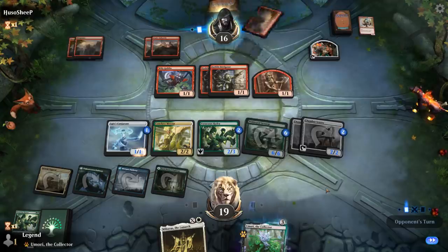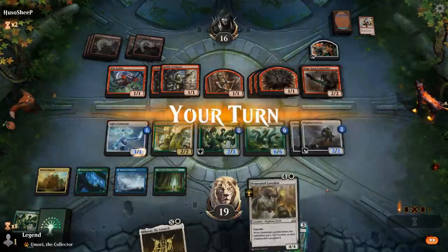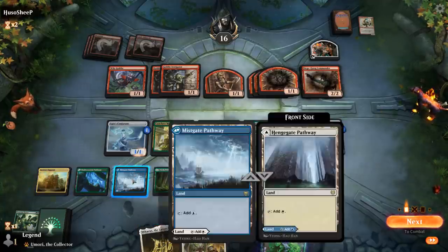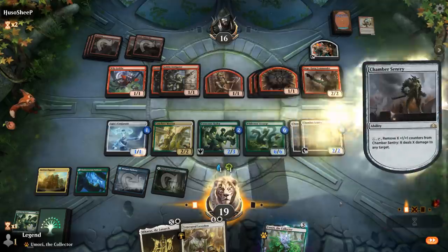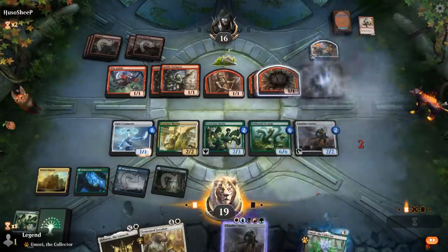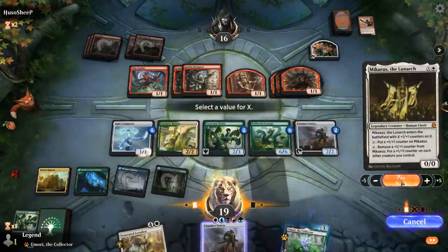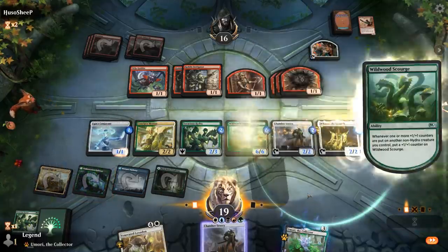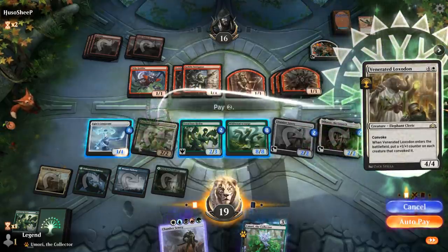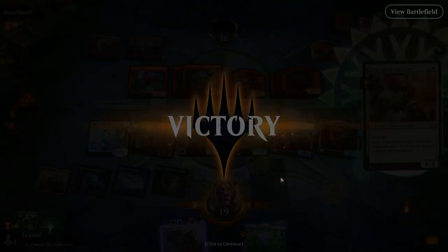Siege Gang — we can maybe take out with Chamber Sentry before it does too much damage. That's 2 mana to activate. Then we can play Michaeus for 1 and still Convoke Loxodon. We'll tap Sentry and Michaeus — Mentor and Conjurant are good convoke targets — and our opponent packs it in. Despite being a creature-only deck, we had quite a bit of removal here. On to the next one.